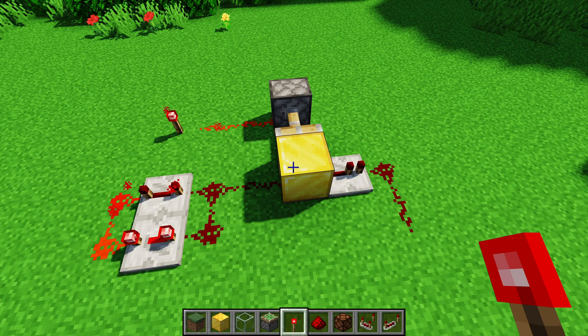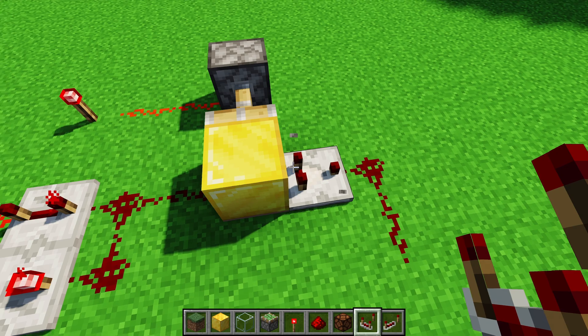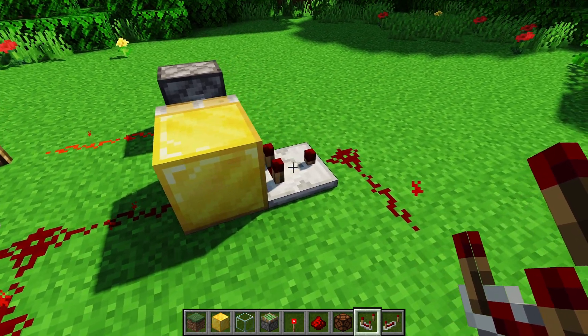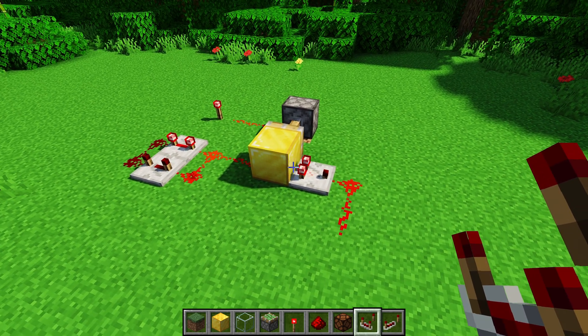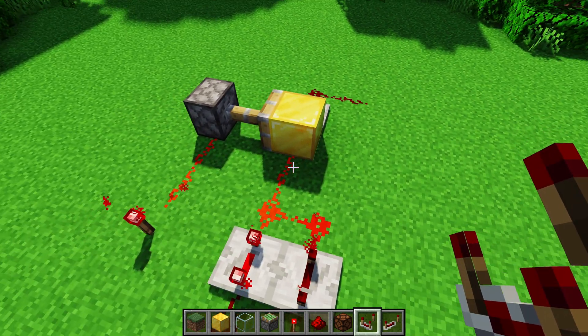The real magic with the transistor — and the reason it's a distinct thing — is if you use a comparator to grab the signal, you can have a different signal strength go into the block and grab that same signal strength on the output, whereas an AND gate will refresh the signal strength to the maximum amount. So you'll lose your signal strength information with an AND gate, whereas with the transistor, you will not.